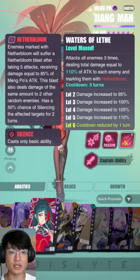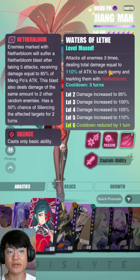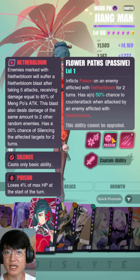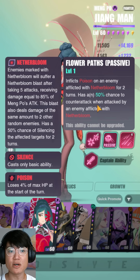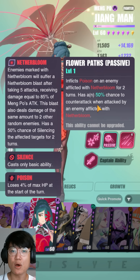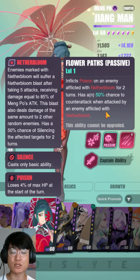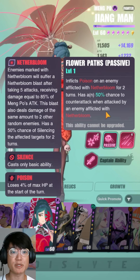Now skipping her passive, let's take a look at her third skill. It basically attacks all enemies 3 times, dealing damage equal to 110% of attack to each enemy and marks them with Nether Bloom - an AoE attack that marks all enemies. But her passive is what consolidates her entire kit. Flower Puffs inflicts poison on an enemy afflicted with Nether Bloom for 2 turns and has a 50% chance to counterattack when Jiangman is attacked by an enemy afflicted with Nether Bloom. She's probably the biggest counterattacker in the game, with a lot of damage as well.